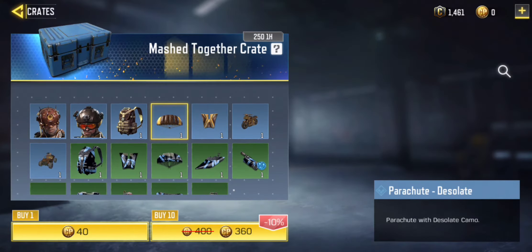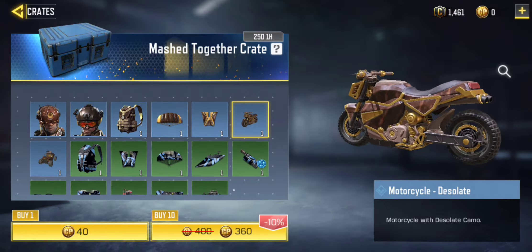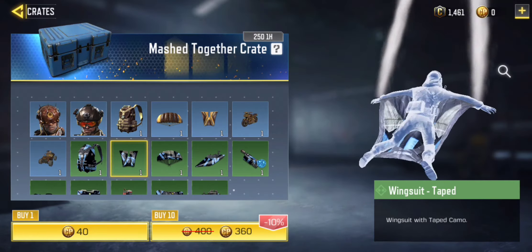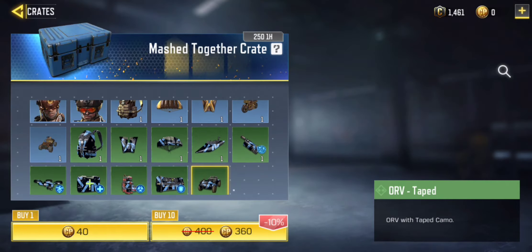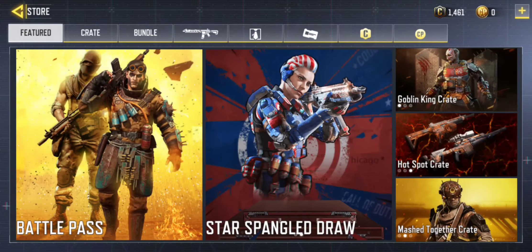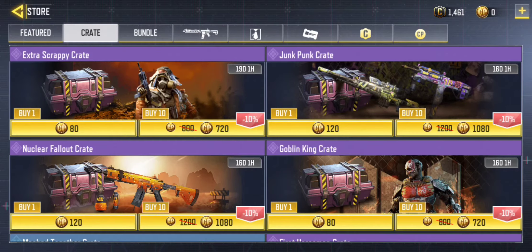Another new character that was in BO3, and I think BO4, was the Prophet. This is the Prophet skin for the in-game mobile version, which comes with a bunch of skins and the character, and a bunch more. So now we're heading into the new bundles coming up now.